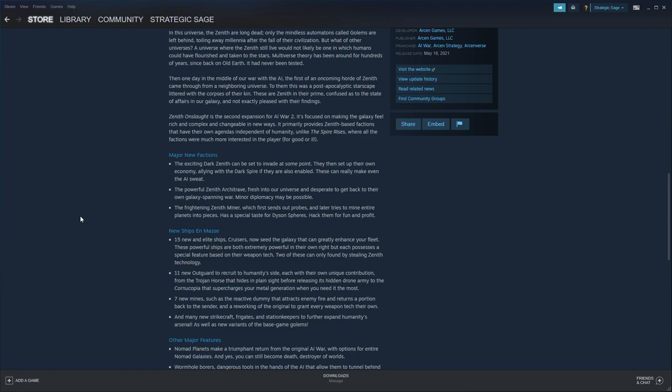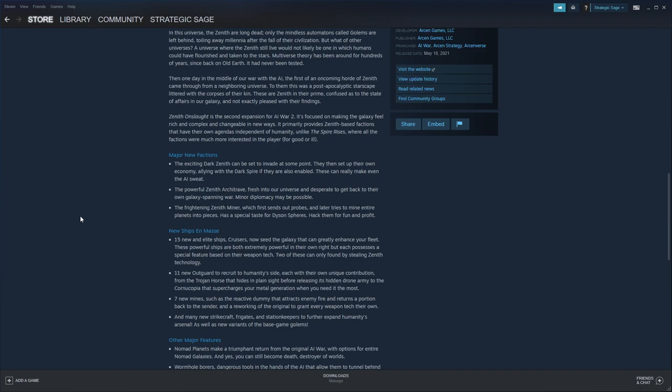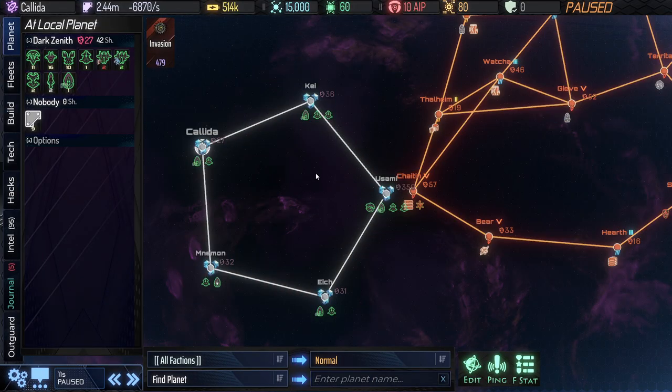That's basically the short version. I'll have a link in the description to all the information that Arcane has put out about the expansion. Dark Zenith are definitely the most fearsome faction that's been added, and arguably the most fearsome in the game now that they're around.